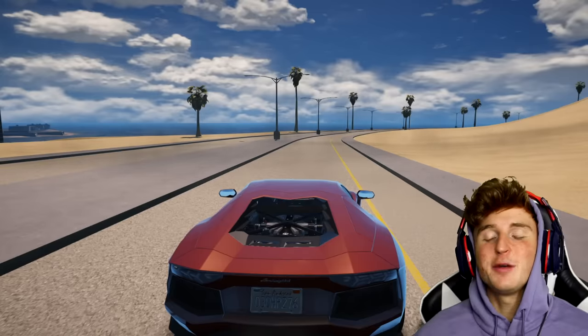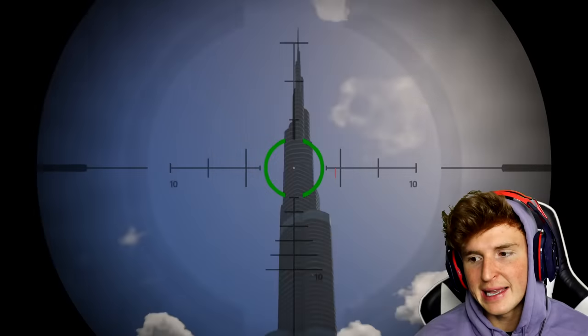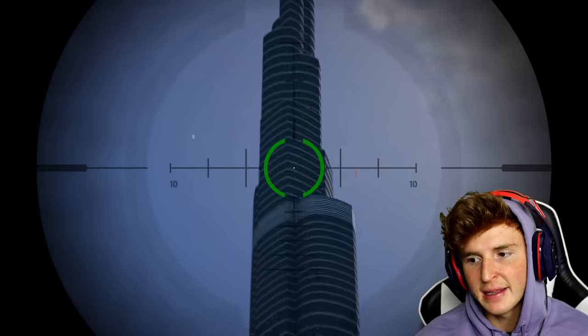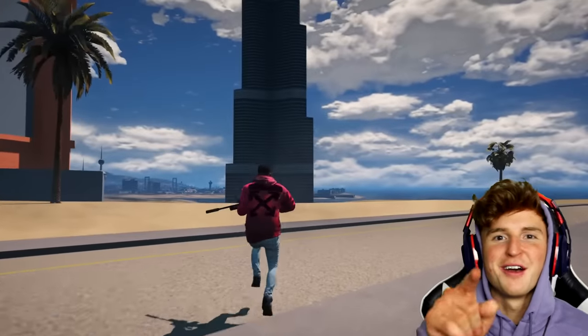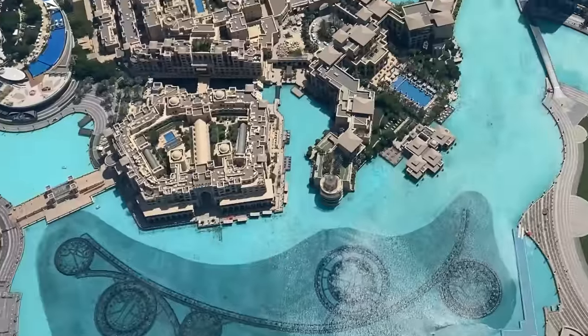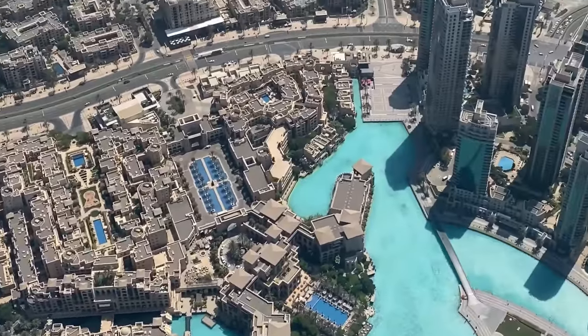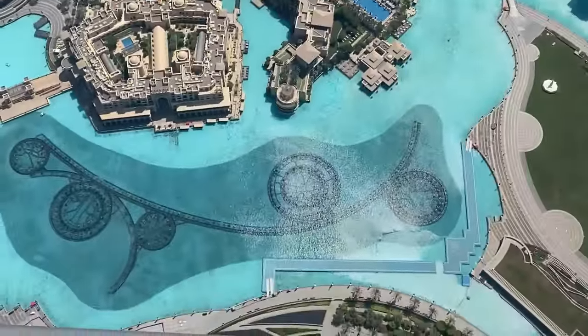After we rented the Lamborghini, we actually went to the very top of the Burj Khalifa, guys. I think we went to floor 148. It's almost at the very top — it's literally around here, like not kidding. Maybe a little down. But it's freaking tall. So we're going to go there in GTA but also play a couple clips from real life.